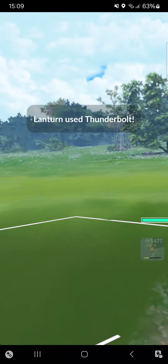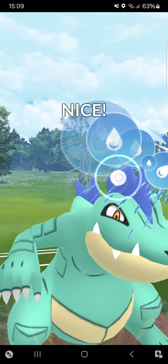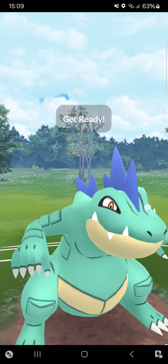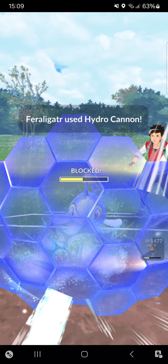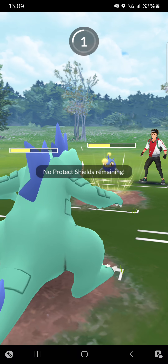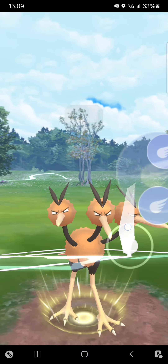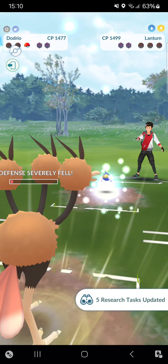Deciding to shield — it's a Thunderbolt, very nice shielding from my side. Going here for a Hydro Cannon. Hoping they at least used a shield so I can go for the CMP, going for another Hydro Cannon. They'll probably shield it once again — perfect. Maybe I can still make it with my Brave Bird, because I think their Dodrio is more of an attack-based Pokémon. I can just barely make it to the Brave Bird — will this be enough to KO the Lanturn? I don't think so, but let's see the damage... Brave Bird gets rid of the Lanturn!